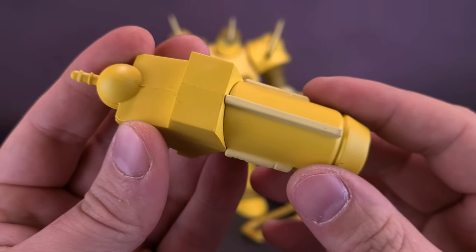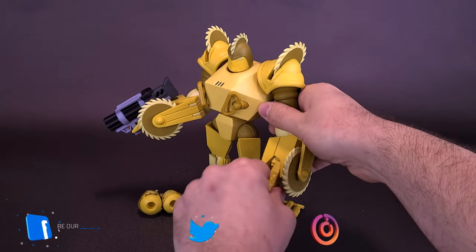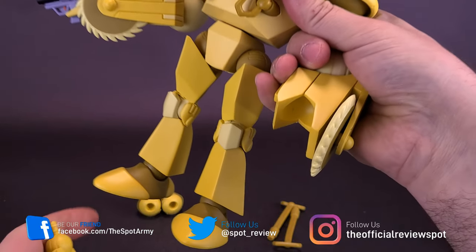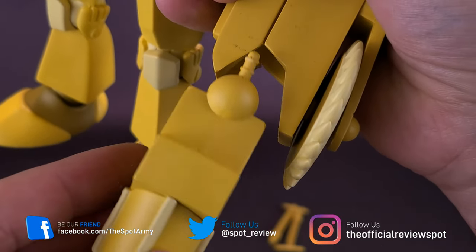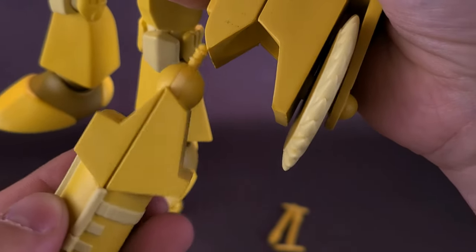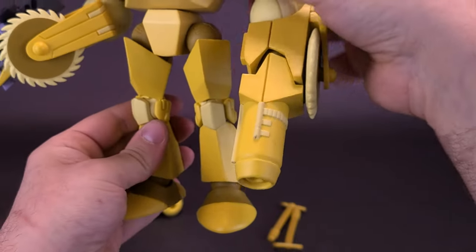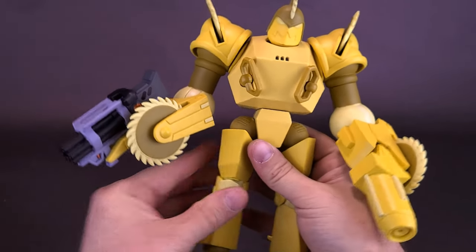The arm cannon swaps out one of the hands. When you look at the top of the wrist, see how it has a very distinct shape? That flat section lines up nicely with the arm cannon. So instead of a hand, you're literally attaching an arm cannon — kind of similar to something like Megatron would be wielding.